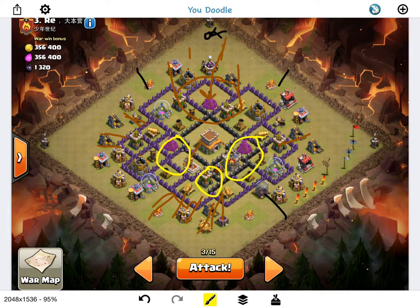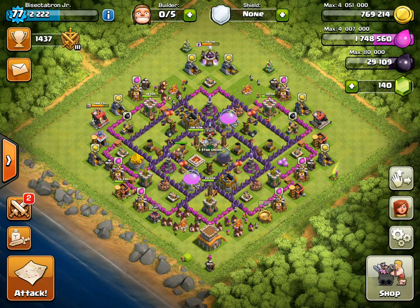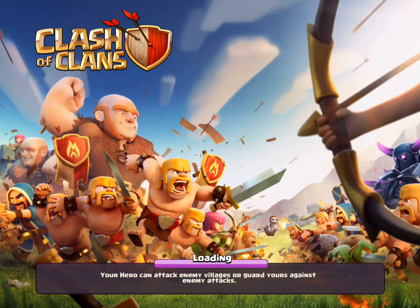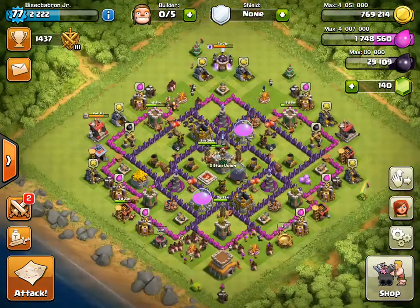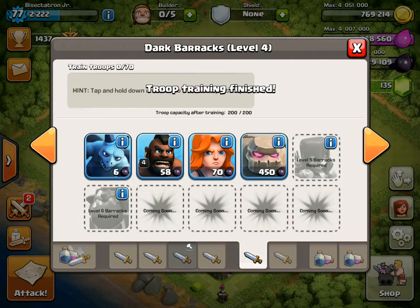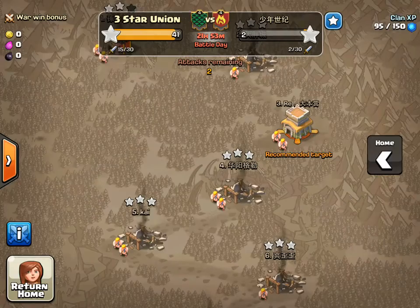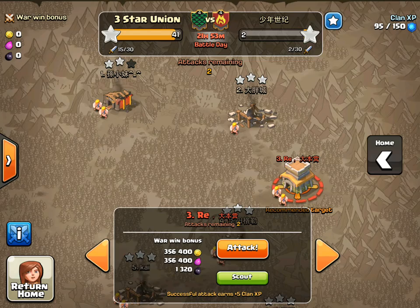Hopefully we'll get the three star. I'm gonna have to gem the golems — maybe another 10 or 15 gems will do it. I just have a few golems left that need to be finished. All righty, get those two golems finished — six wizards, everything looks good. Hopefully get the three star. Haven't done a live attack in a while so I'm excited. Wish me luck guys, here we go!